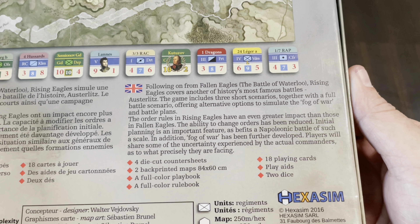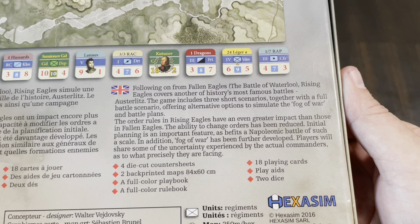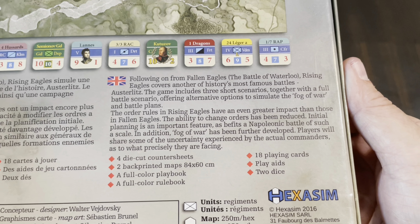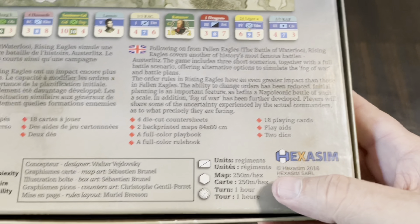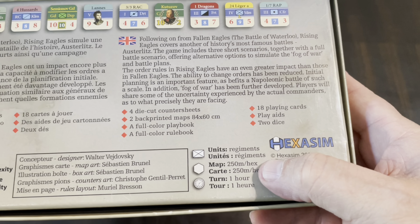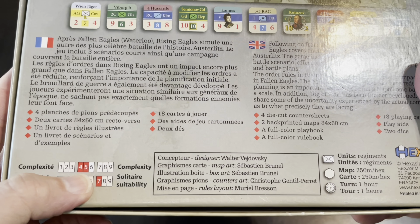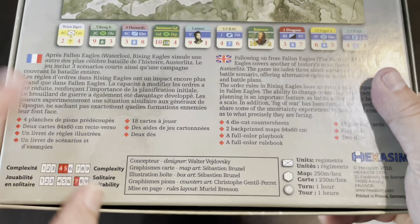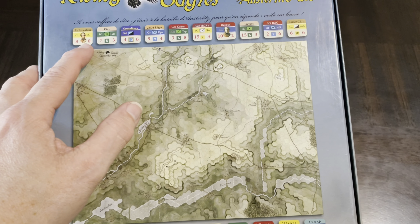Let's take a quick look at the back of the box. Here is an example of the counters and an example of the map. It says: following on from Fallen Eagles — the battle of Waterloo — Rising Eagles covers another of history's most famous battles, Austerlitz. The game includes three short scenarios together with a full battle scenario, offering alternative options to simulate fog of war and battle plans. The order rules have an even greater impact, and fog of war has been further developed.